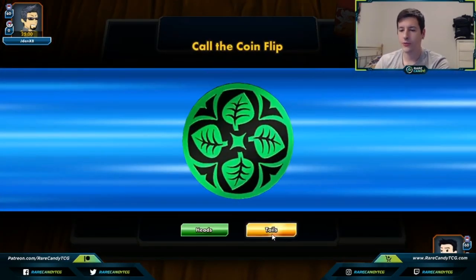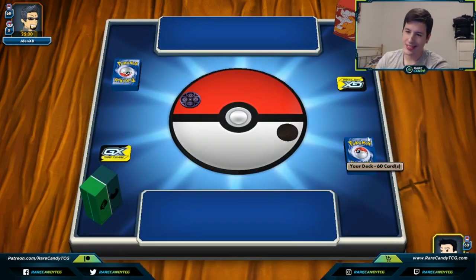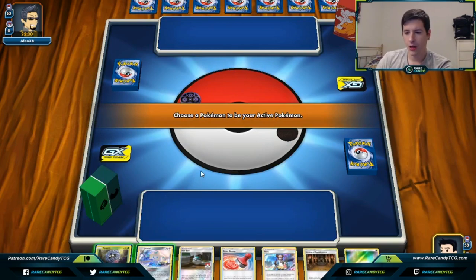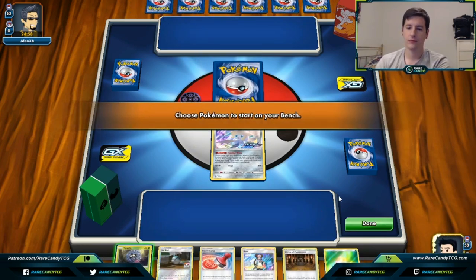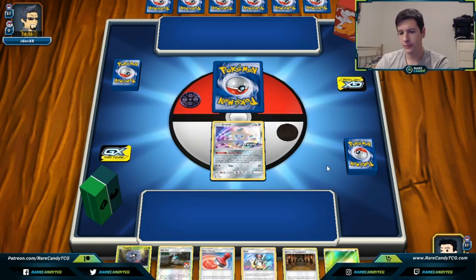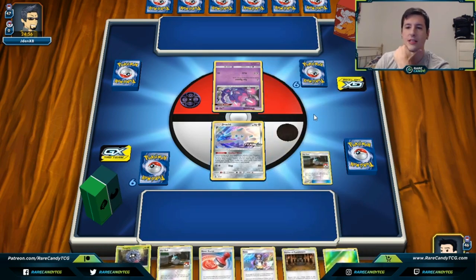Onto game two. We win the coin flip, which is definitely nice with a setup deck like this. We see Reshizard sleeves so this could be Reshizard. Not a terrible opening — we just need a supporter off Stellar Wish. We save our Tangela for flexibility in case we have Communication. We see Poipole — this could be Dark Box, Naganadel, or Rushy Ram Zekrom. We thin some cards out of our deck.